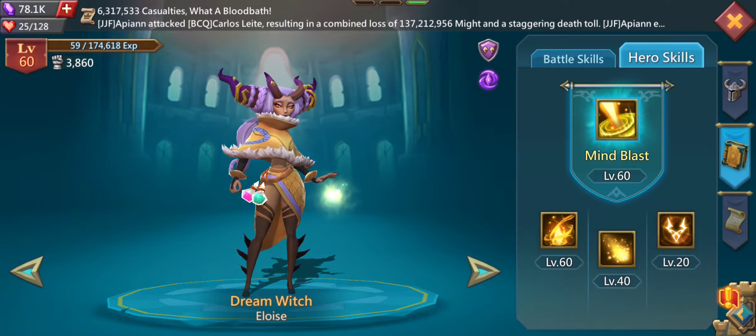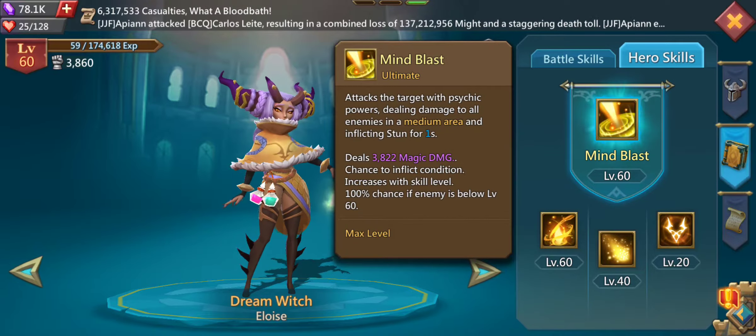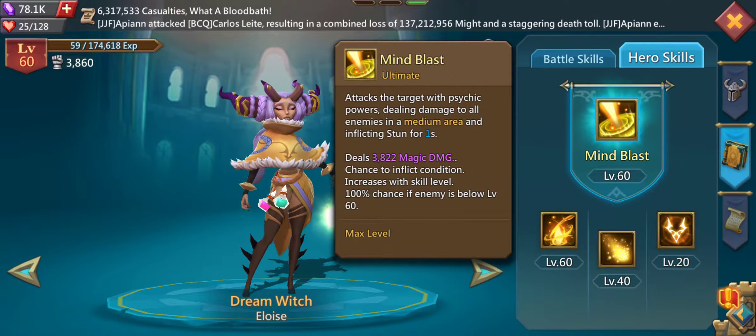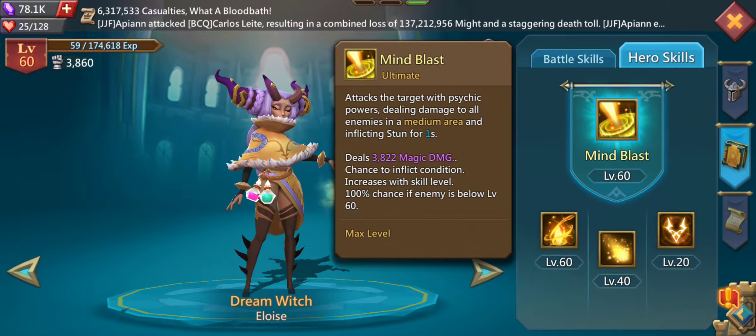Let's get to her hero skills, which are the skills that are being used when you are for example battling in the Colosseum. The Mind Blast is the ultimate ability, which is the ability that you can activate as soon as the mana points of the Dream Witch are fully charged. This is inflicting a stun for one second in a medium area.